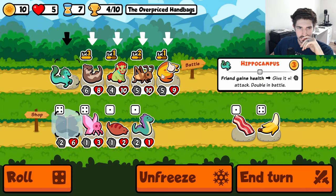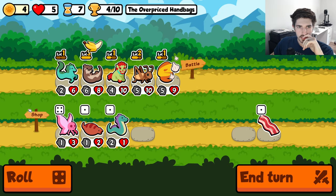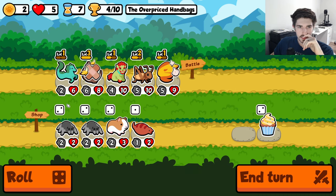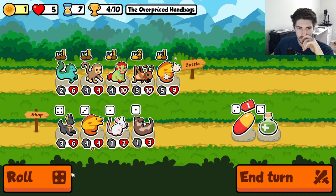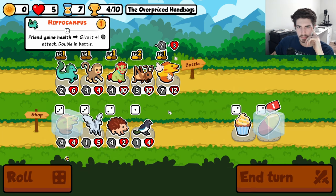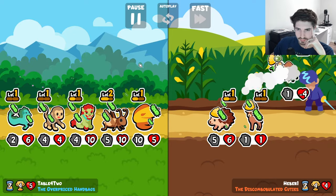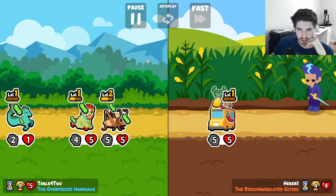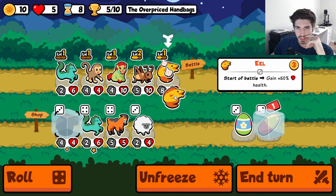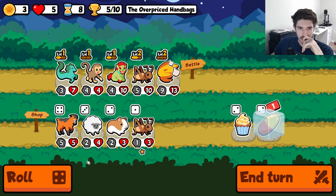We also haven't found any dogs. I think we can go here. Start getting some monkey scaling going. Little 3-3 per turn. I don't understand this build at all — the Tsuchinoko doesn't belong in a microbe team, it just doesn't. I guess we'll Hippocampus here.